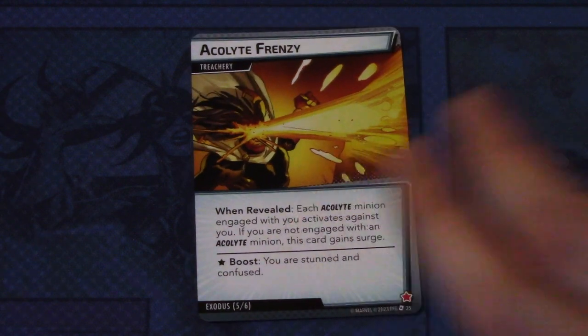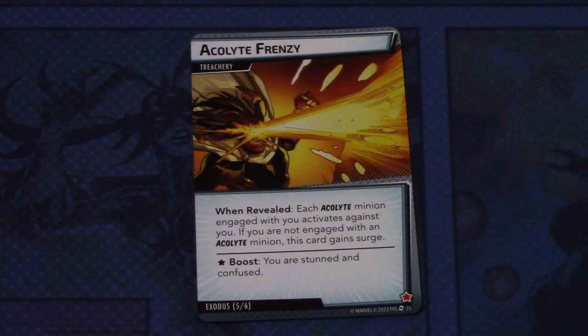And lastly, we have Acolyte Frenzy — two copies of this treachery. When revealed, each Acolyte minion engaged with you activates against you. If you are not engaged with an Acolyte minion, this card can surge. It has a boost ability: you are stunned and confused.